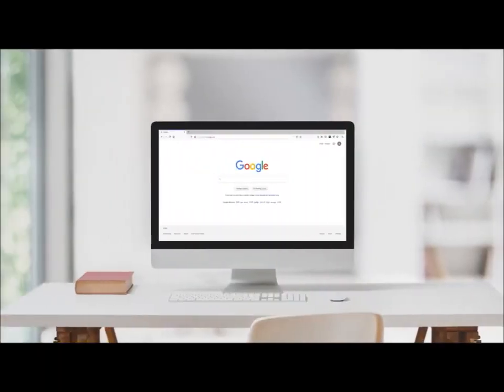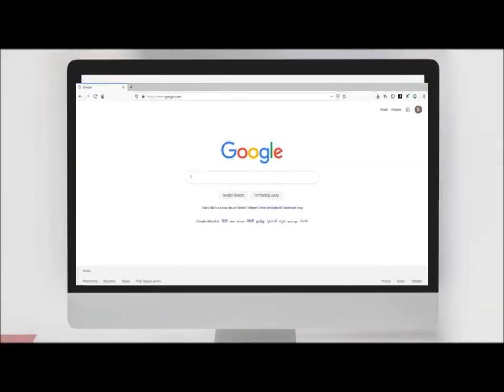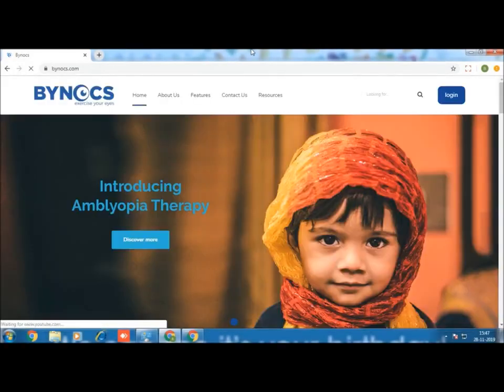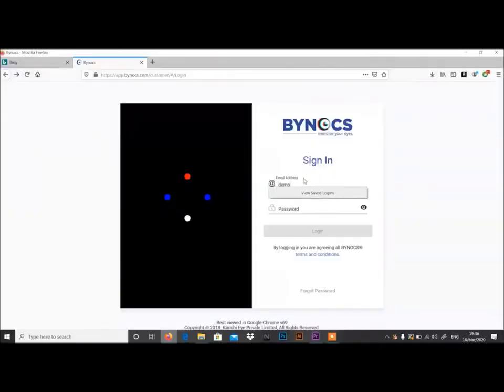To get started, click on Google Chrome, then type byknox.com. Click on Login at the top right corner. After logging in, enter your email address and password.